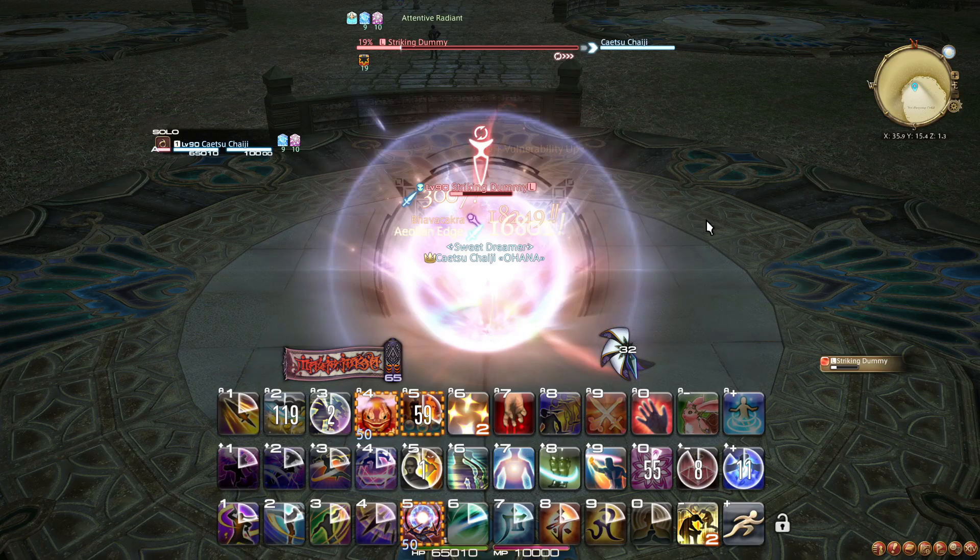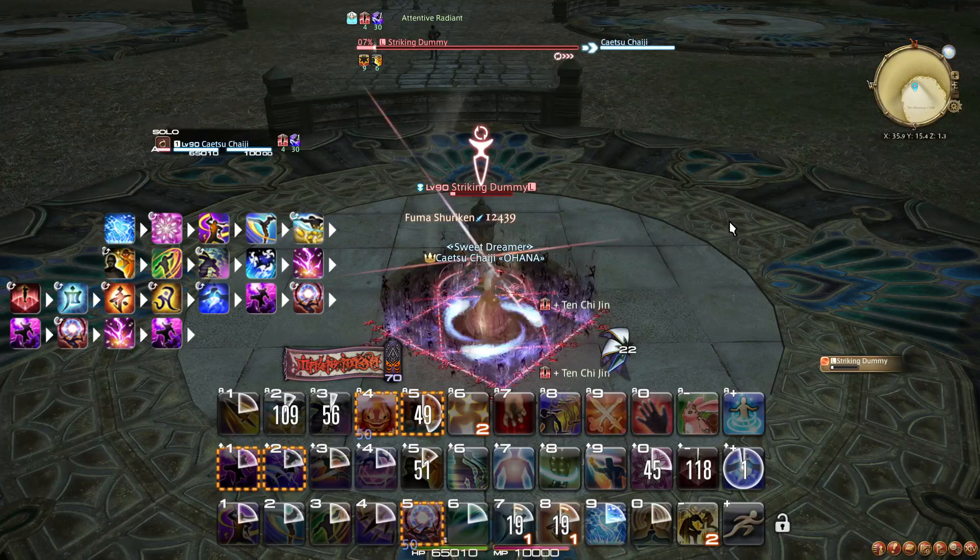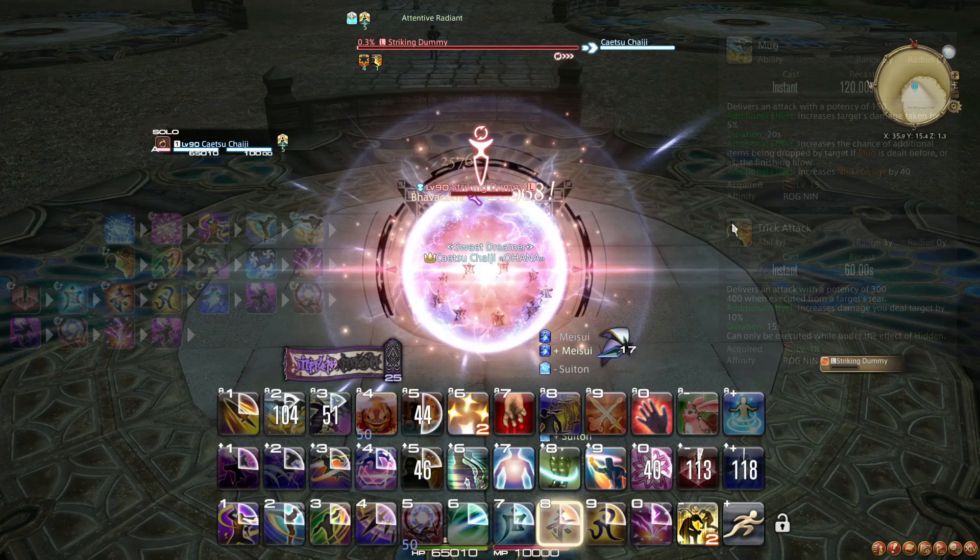For the 2-minute burst, Ninja literally just does the same thing as the opener, except Bunshin may not be available sometimes, and sometimes you may enter the burst with extra Ninki. There's not much to add here. Make sure Mug is used before Trick Attack and place all of the cooldowns and burst within the buff window.